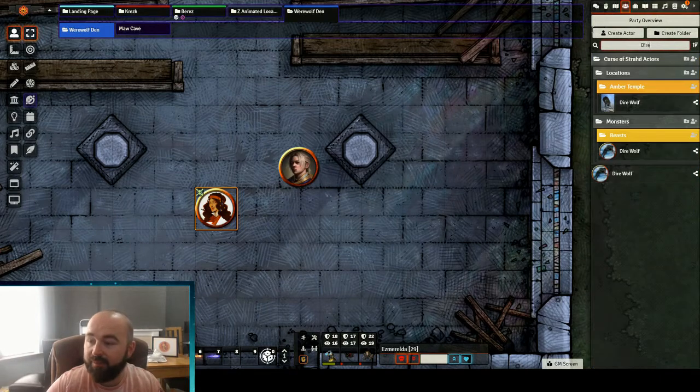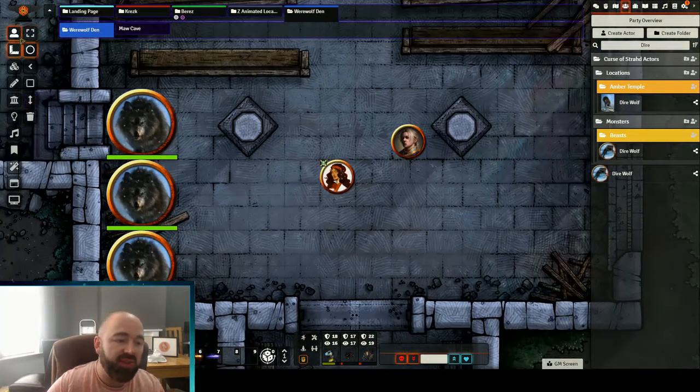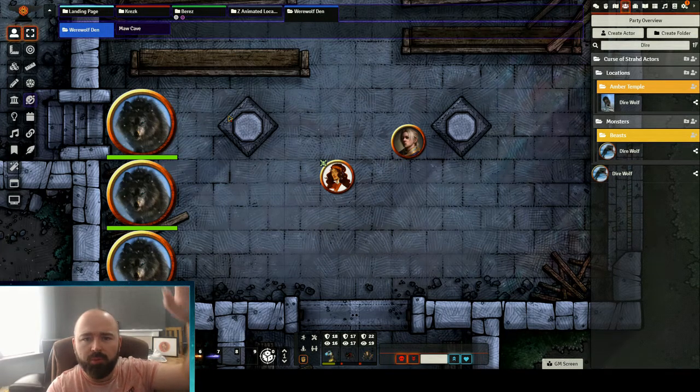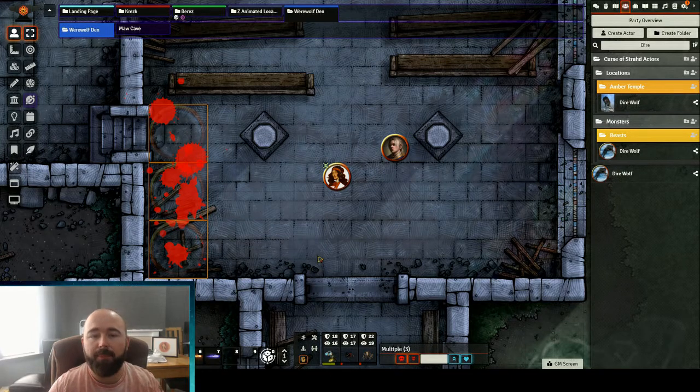Let's say I had three dire wolves so it fits in my corner better. And a player uses some inventive spell casting — say, 'We noticed earlier that the ceiling floorboards were loose. Can I use my whip to grab that roof panel and pull that portion of the ceiling down onto the wolves?' It's a bit of an environmental kill. If I highlight all three wolves, I can just click the kill button and it applies to all three of them.